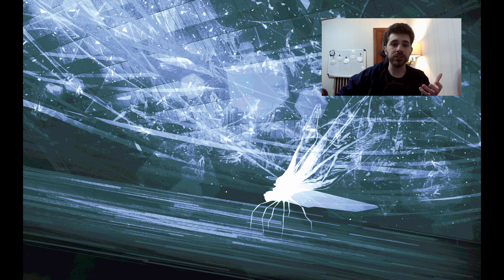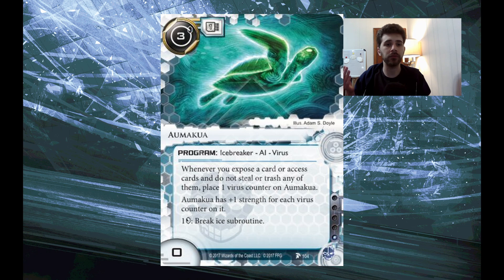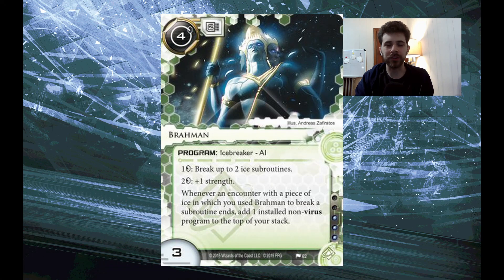The next set of AIs are engine pieces. These are a part of a package of cards. The card itself is very good, but it's usually not the only way you're breaking ice, or even the way you're planning to break ice throughout the whole game. What they do is tide you over some portion of the game — often the early game. They're slotted in because they solve a particular problem particularly well or synergize with the rest of your game plan. The obvious example is Amakua — run in essentially every criminal deck. Brahmin was a card I played a lot in Shaper, especially in 2019 with Downfall when I wanted to reset the math breakers Euler and Gauss. Brahmin was a really nice way to keep doing that infinitely.